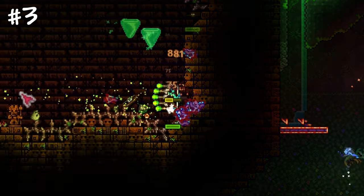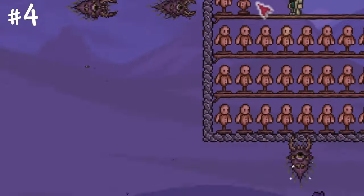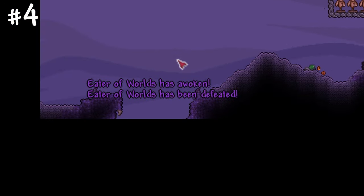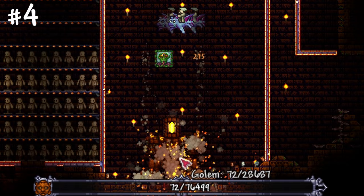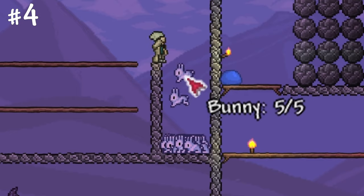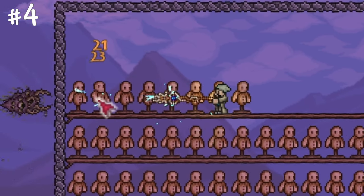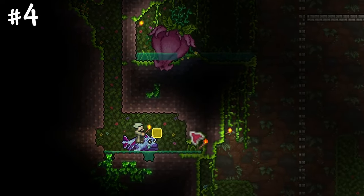The game has an NPC limit of 200, meaning that no enemy, boss, or NPC can spawn if there are already 200 NPCs in the world. This can be exploited to defeat master mode bosses easily. By releasing as many critters as the game allows, then reaching the NPC limit with target dummies, you will spawn bosses which cannot fight you at all.